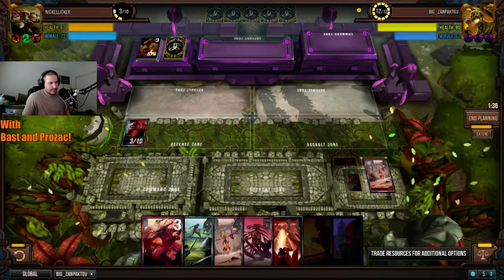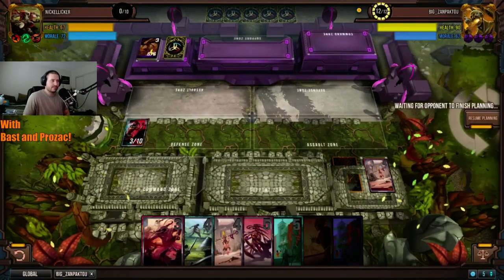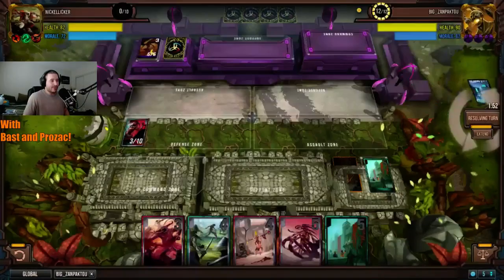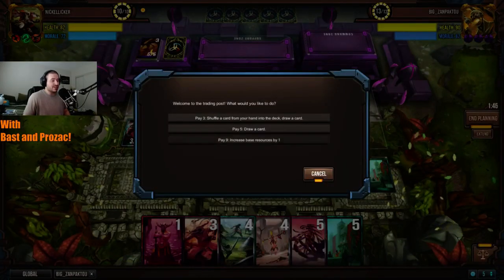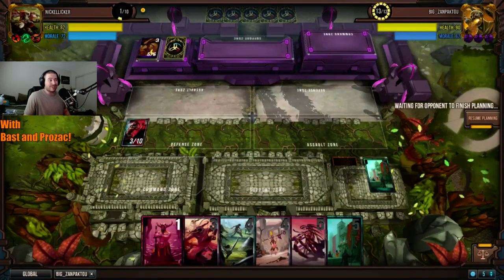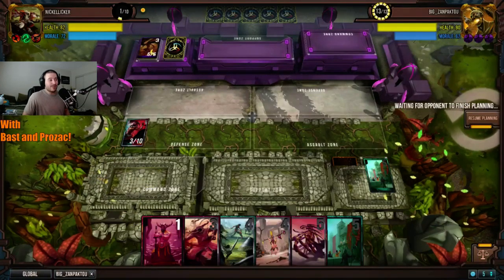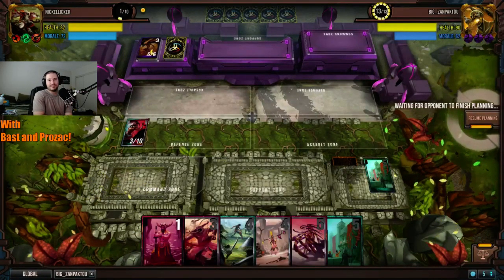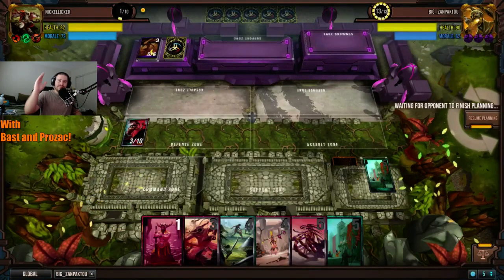He doesn't have another good Annihilate target so it was the obvious play. I definitely would have annihilated that — it gives so many options if your hand is dead. He was running off the assumption that Nickel Liquor did not have a good hand, but the actual situation was that Nickel had an amazing hand, and by getting rid of Controlled Parallel Rift, Zanpakuto accidentally helped his opponent. There was no way for him to have known — it was beautiful timing, but unfortunately it helped his opponent.